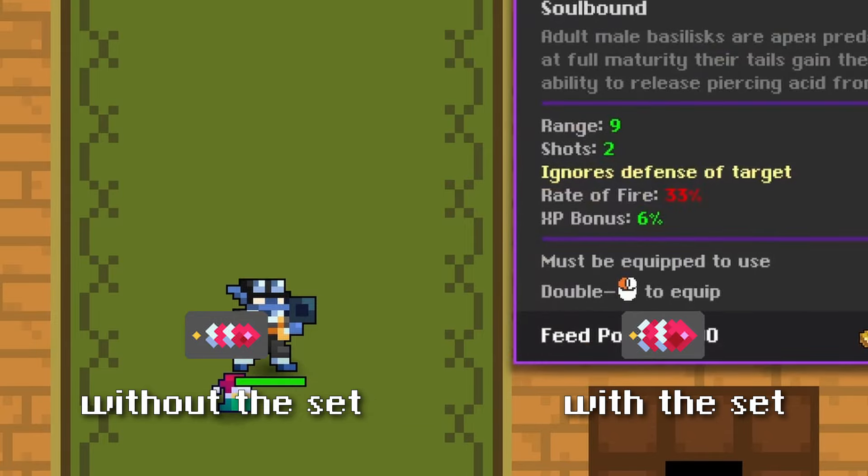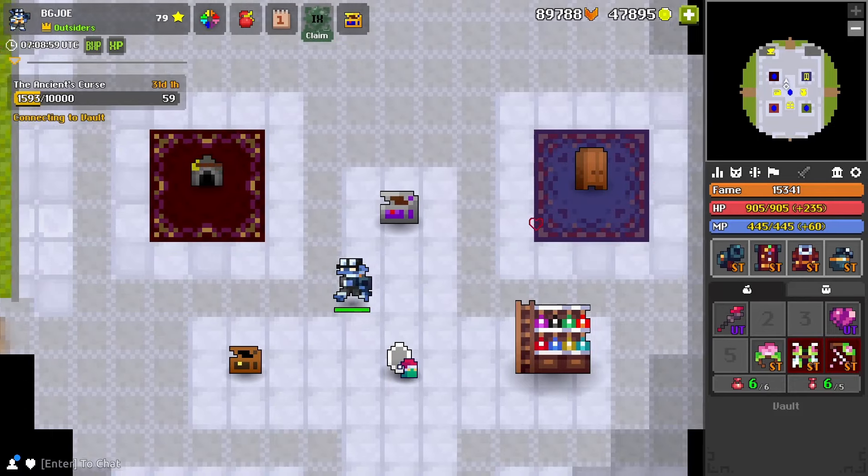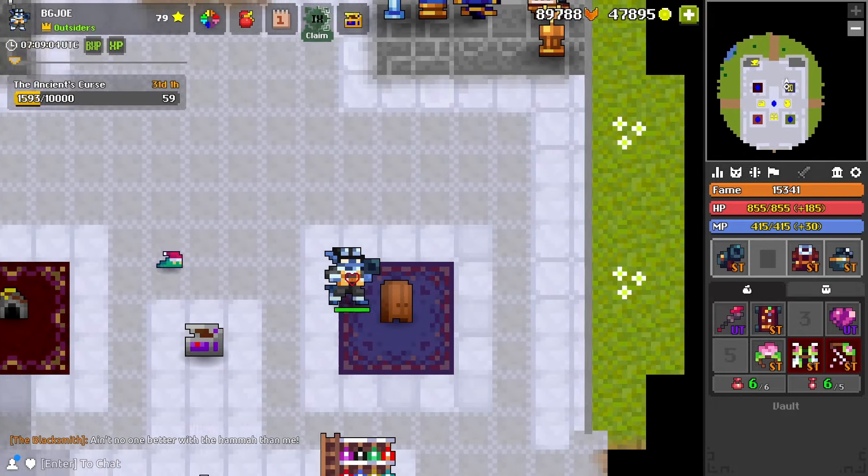Currently I have the updated projectiles on this. If I equip the rocket launcher, it also gets the updated projectiles. Even though I have this skin equipped, it's actually bigger — if I take off the set, a lot bigger.